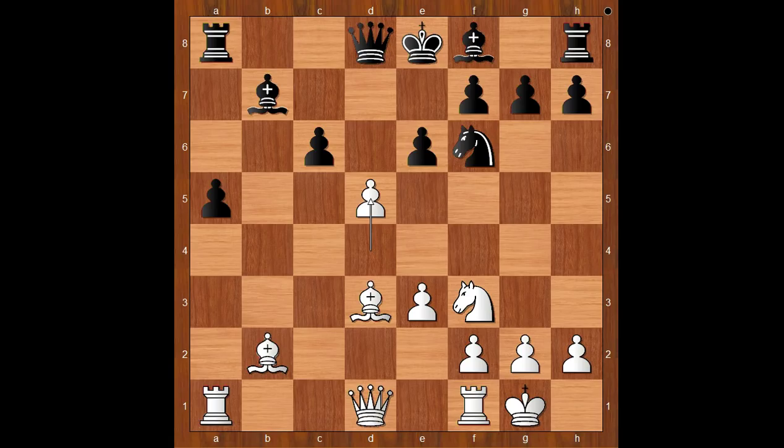This was not liked by engines. Black to move. Aronian considered c takes on d5, e takes on d5, Queen takes on d5, Knight takes on d5. Lots of thinking. Knight takes on d5 was played.